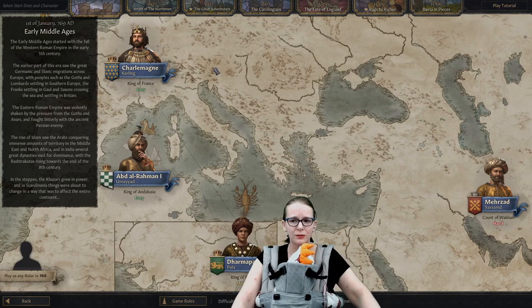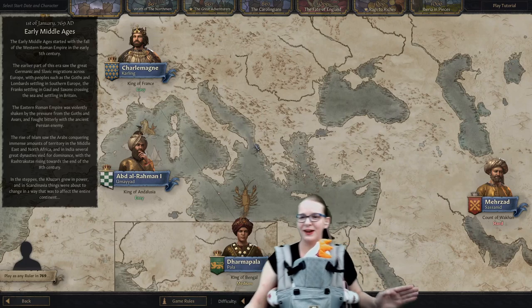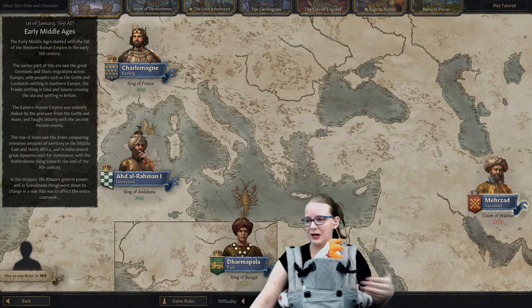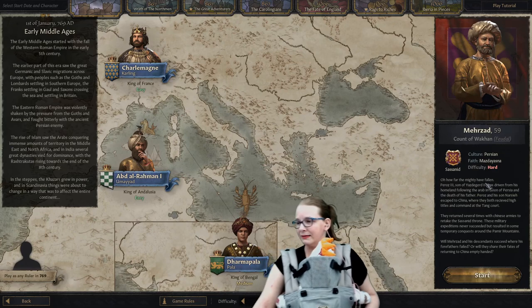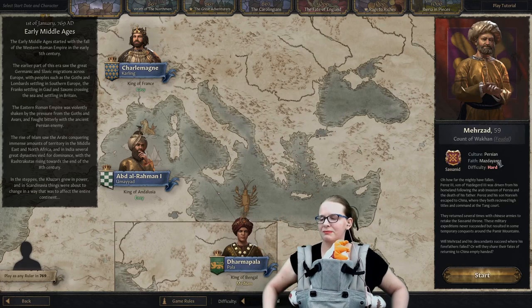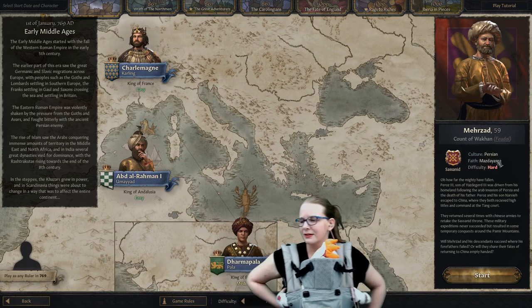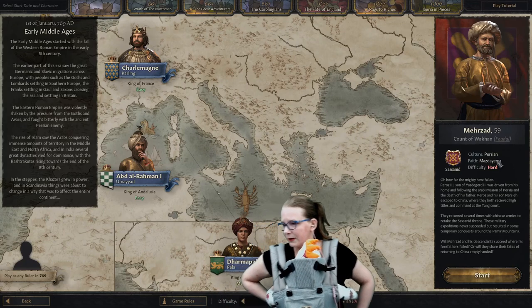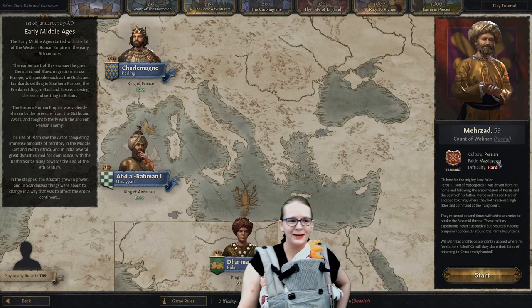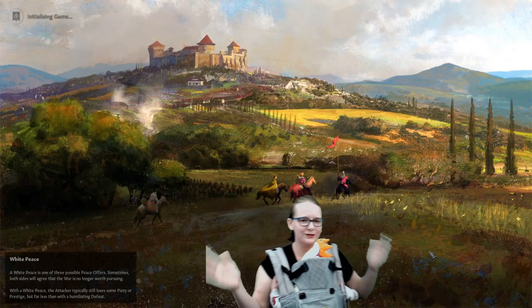I'm going to go see what Twitch chat wants us to check out. Twitch chat is very evil, as Twitch chat usually is. Rather than picking Charlemagne, who's famous and easy, they decide to go with the guy they don't really know — Marzad Sassanid, who is the Count of Wakan. His faith is Maddasa. He's Persian — this is the Zoroastrian dude, the marry-your-family guy. Chat is misunderstood. We're not evil, we're misunderstood.